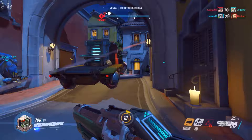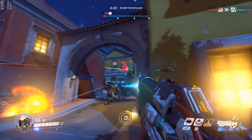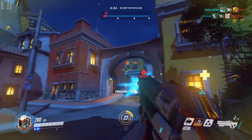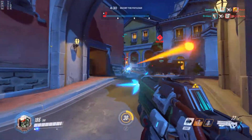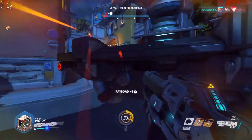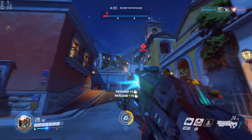Hey guys, welcome to another one of our Overwatch hero guides. Today we're going to be doing Soldier 76. Left click is an assault rifle — as you shoot for longer it becomes less accurate, but it always remains fairly accurate. Tap firing is probably the most effective way to remain accurate overall. It does 34 damage on a headshot and 17 damage on body shots.